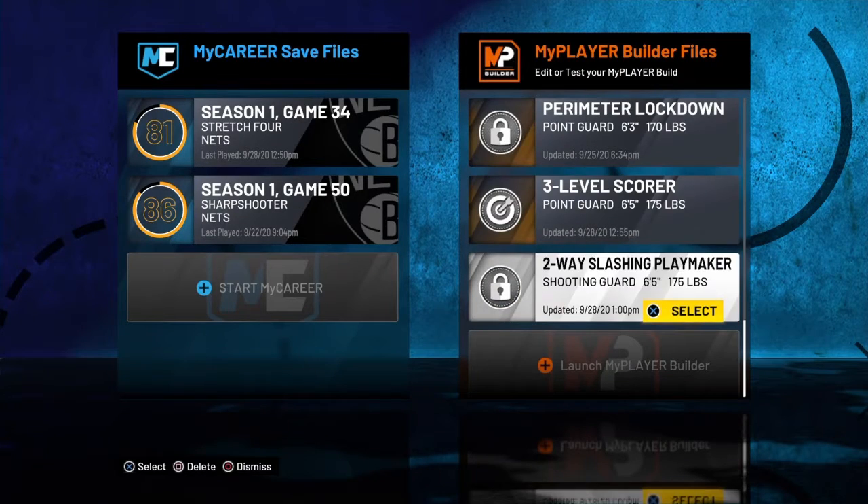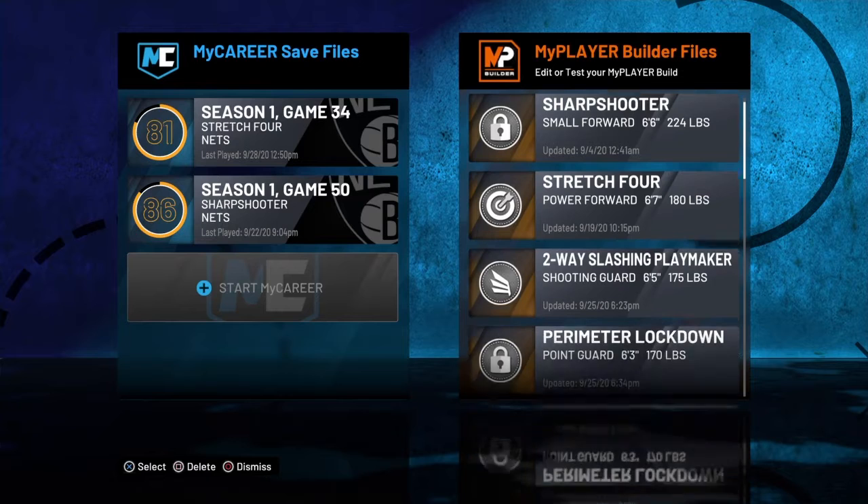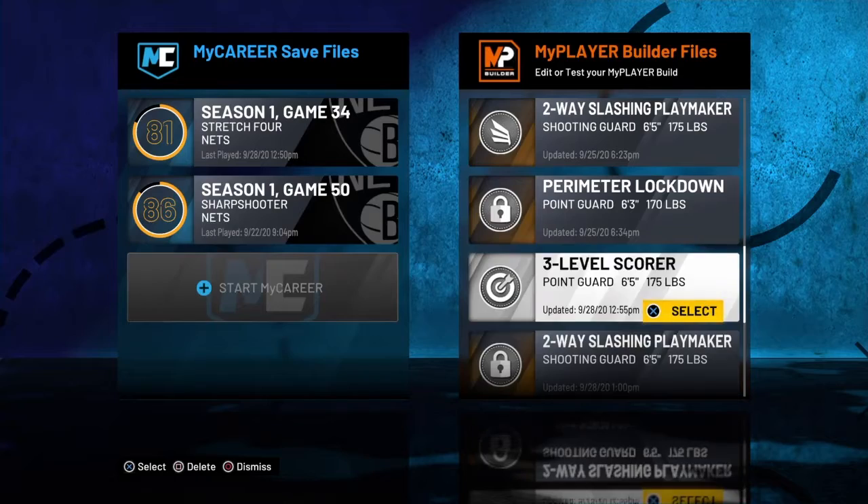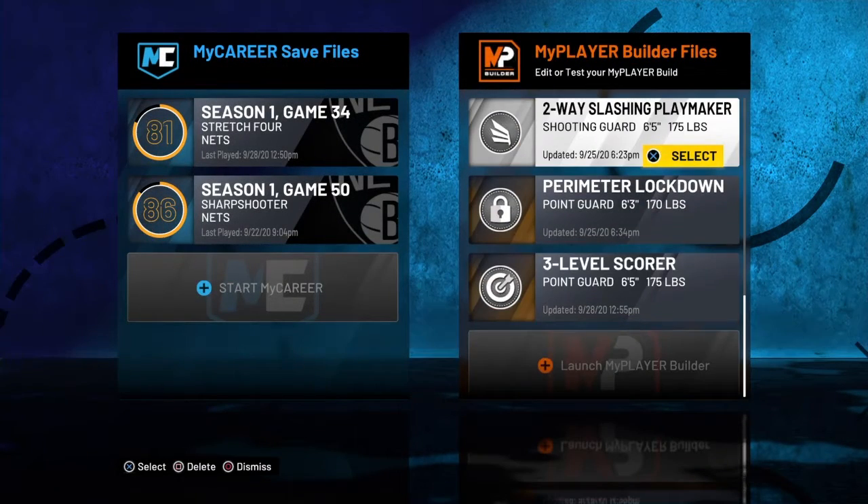That's the three-level scorer. Honestly I find both of these builds enjoyable. I got this build — I just made it have slashing just to see what it's like. They're both the exact same build, just different takeovers. These two builds right here are just insane. Thank you guys so much for watching. If you're new, like, subscribe, comment if you want to. Hit that bell for notifications to join Red Harbor. Everyday we expand. Until we meet again, keep ballin', peace out.